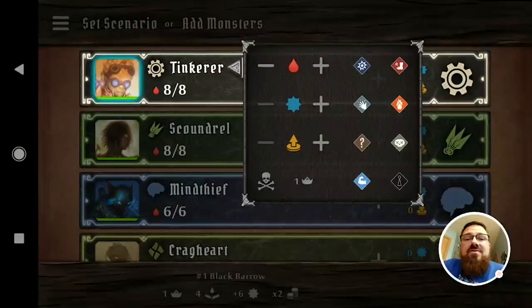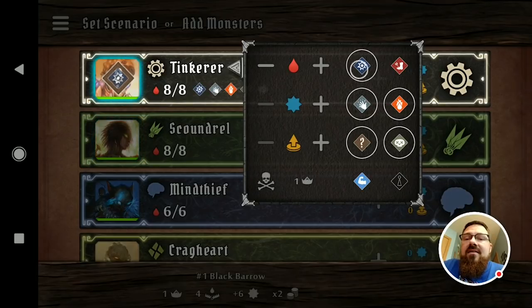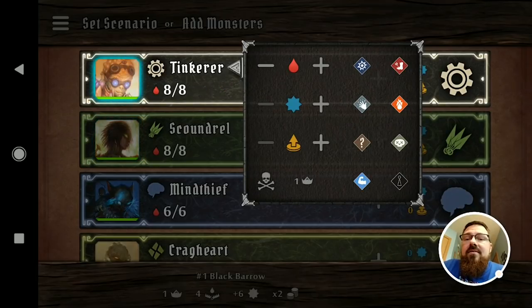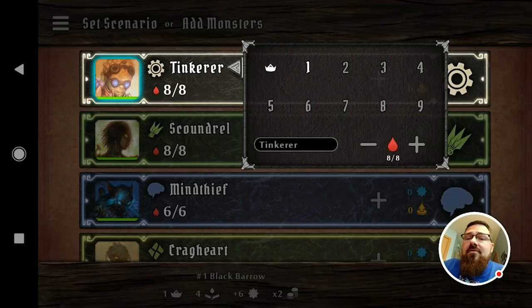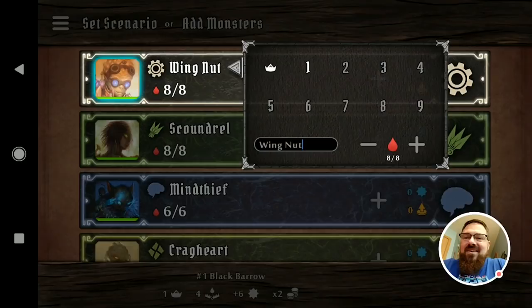Tapping on the character lets you get into more involved details, so you can track hit points, experience, and the number of gold tokens you've collected. You can exhaust the character outright, which will gray them out on the screen but won't remove them from the scenario. You can also set any conditions that have been applied to the character. And if you tap on the little crown, you can change the level, change the hit points, and even change the name of your character to make it more custom.